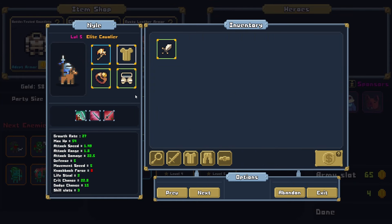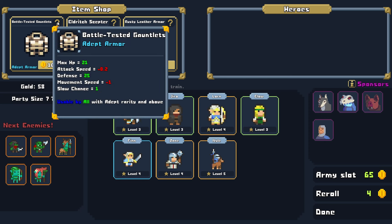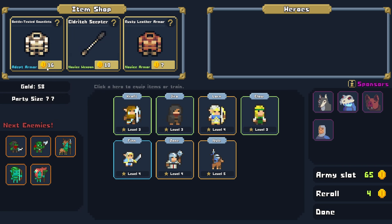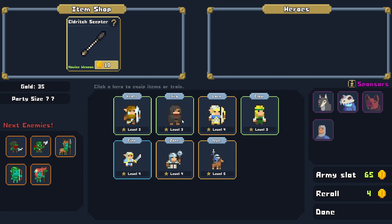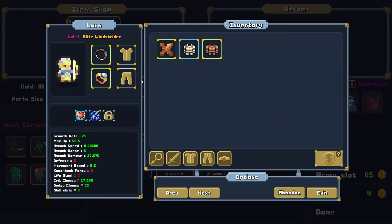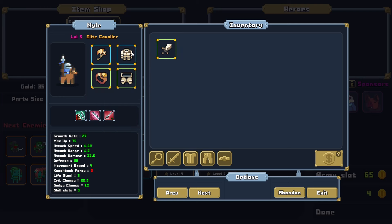Look at this cool-looking sprite — an Elite Cavalier. That is an awesome-looking sprite for sure. One thing to like about this game is the sprites. We have Battle-Tested Gauntlets — attack speed down, movement speed down, but defense way up and max HP way up. That's a solid choice for the Cavalier. Then we have Rusty Leather Armor with attack speed up — great choice for Jira, or we could even throw this on the Elite Windstrider. Let's throw the super-heavy armor on our Cavalier, who doesn't really have a problem with move speed.